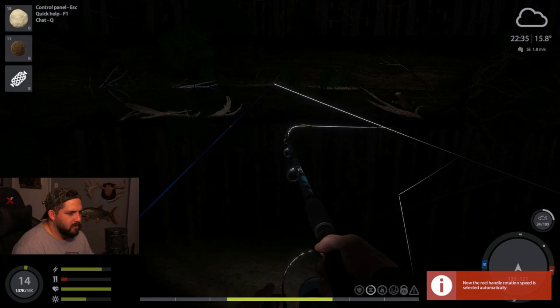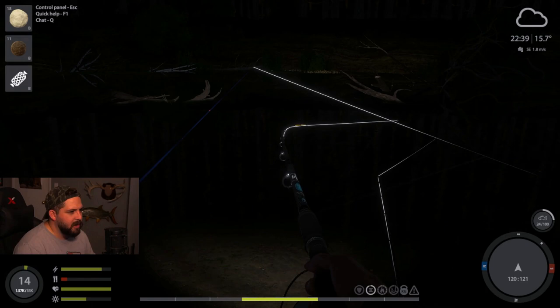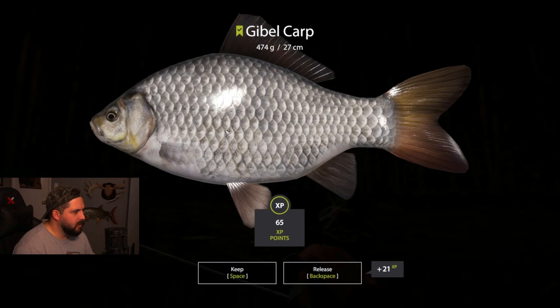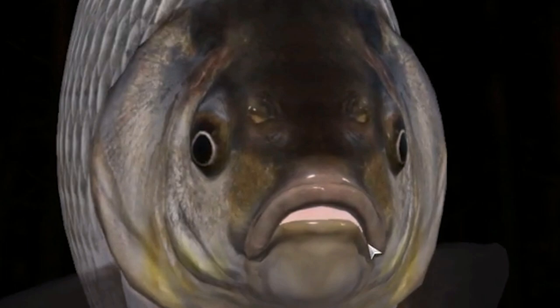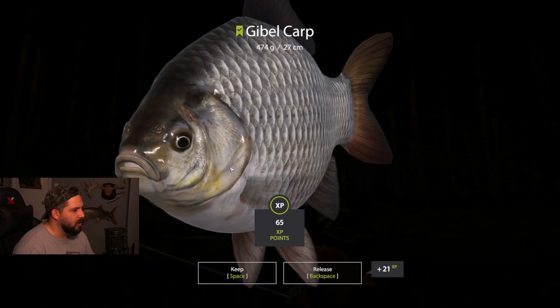Pulling him in nice and steady. This has got our upgraded reel on here which is nice because you don't hear that clicking sound anymore. It's a gibel carp - look at that! There we go everybody, a new fish. We got a crucian and now we got a gibel carp with the dough bait. So we caught the crucian carp on the maggot with the float rod, and now we've got a gibel carp using the bottom rod in the deeper water. That's cool, top notch.